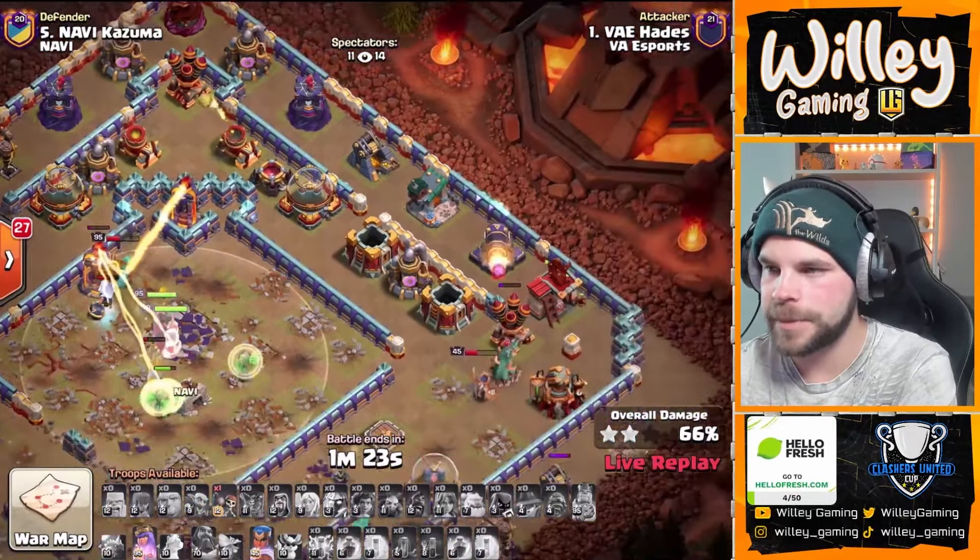What's attack time looking like? VA Esports are 15 seconds faster right now if this comes down to time. Jesus is in — let's see if he's still rocking a Lalo. He is — he's going with the Zap Lalo. For those who don't know Jesus, he was one of the best Blizz Lalo players in the world, probably second only to Stars. But now he has also switched up to Zap Lalo with Blizz not being as good as it used to be. Let's see if he's still got it — I haven't seen an attack from Jesus in a long time.